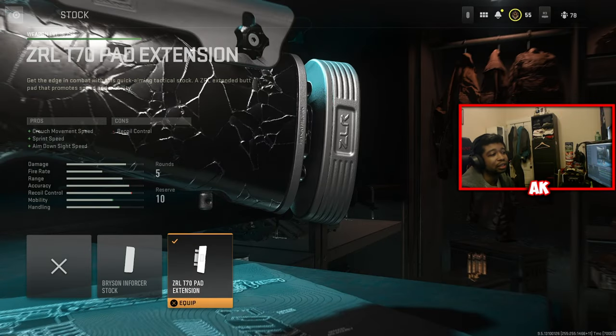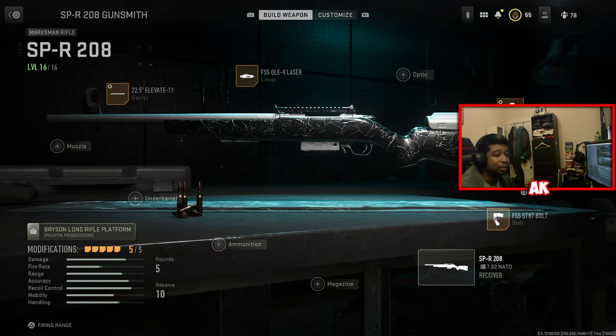The next attachment is the ZRL T70 pad extension, which gives you more crouch movement speed, ADS speed, and sprint to fire speed as well. Big help there.